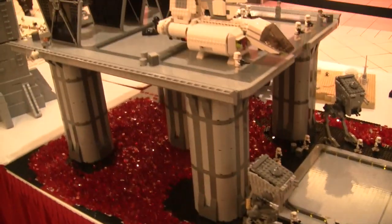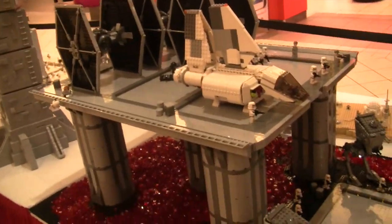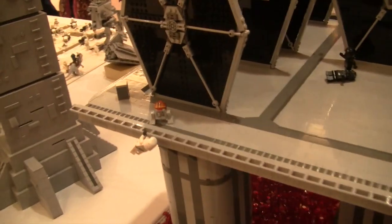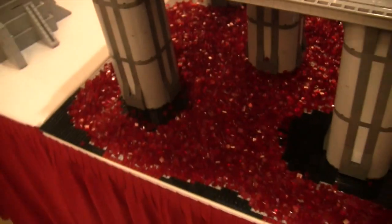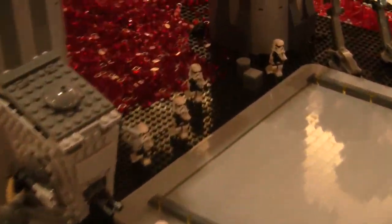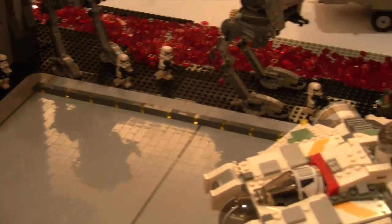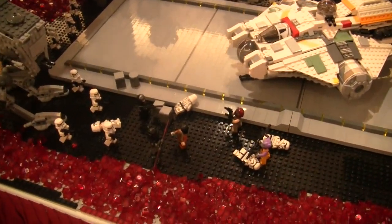You've got five huge support pillars holding up this landing platform. And over here on this side, you can start off with a chomper to push the stormtrooper off into the lava. Murderer. And we've got stormtroopers all around, some crates, a Ghost on the landing pad.